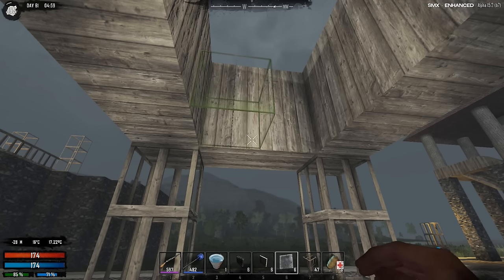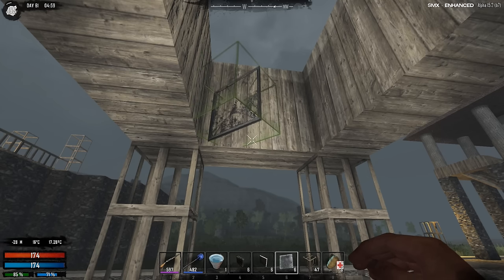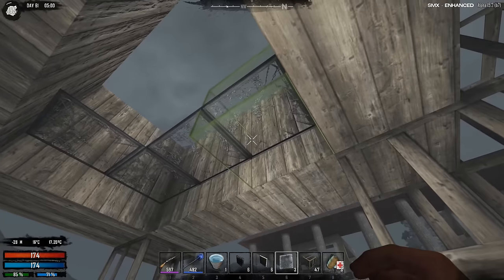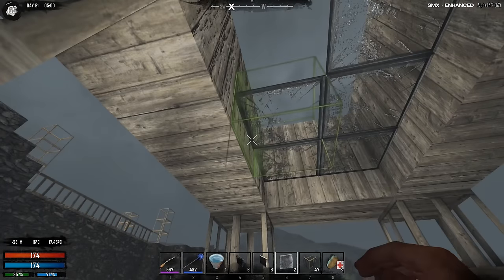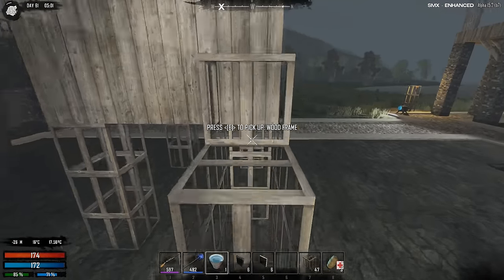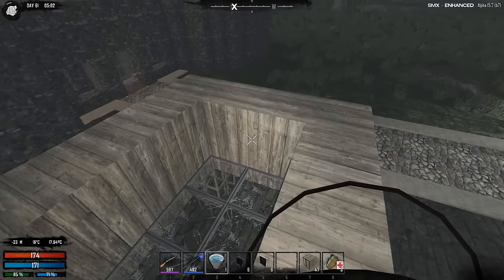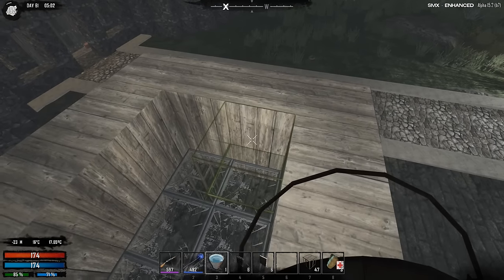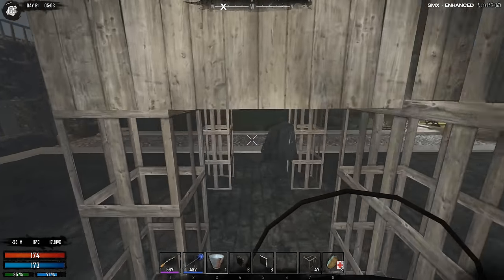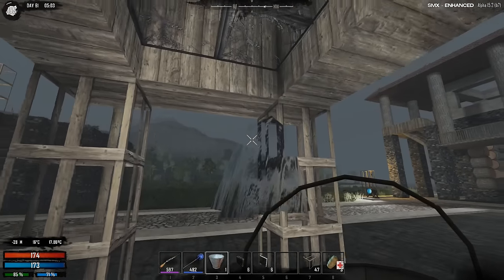What about this? We already got the angles. This is broken window - I don't even expect this to work because it's broken. Why would it work? I'm gonna try anyway. Come on. There we go. And it's falling through, of course it is. Yeah, just like the other one.